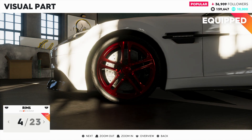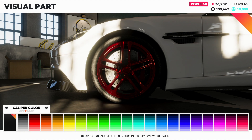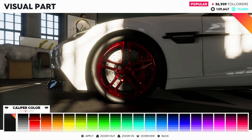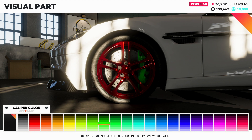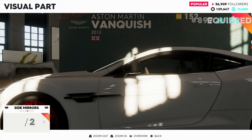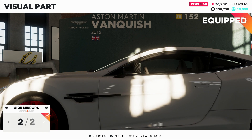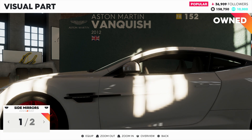Once you're done with the rims, you can change the calipers and the caliper color does not charge you anything to change — so you can change them as much as you want. I'm going to go with red to match my rims. You can go from yellow to orange and it won't cost you anything for the caliper color. You can also change the side mirrors to carbon fiber, which costs $897. Once you purchase something it automatically equips, and if you want to go back to the standard one you can re-equip it — it will show as owned so you can switch back and forth freely.